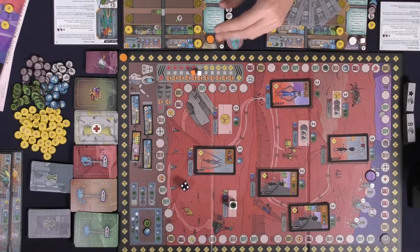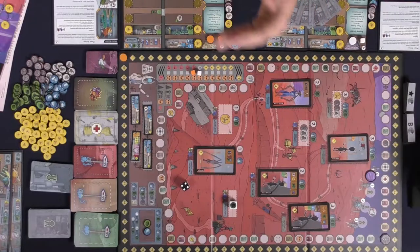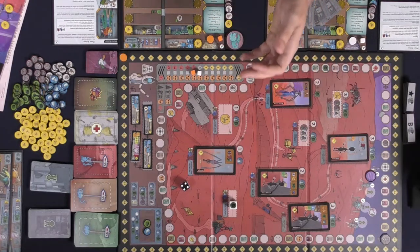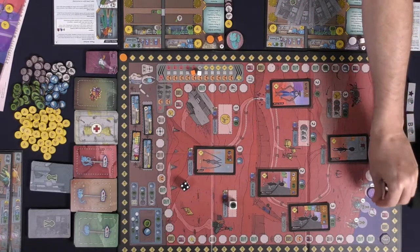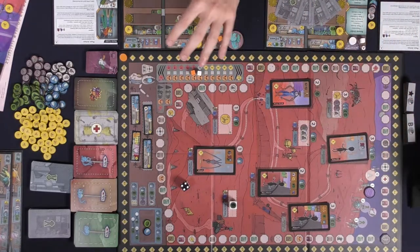To begin the game, it's pretty simple. You'll take two actions and then you'll pass your turn. If you choose to pass because you want to, you're done for the round and everybody else will have a chance to pass. When that happens, the round will end and the next round will begin. Before that happens, you're going to move the marker to the first round and now the first player can begin.